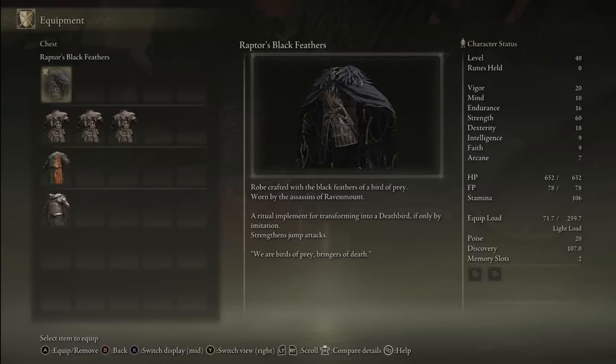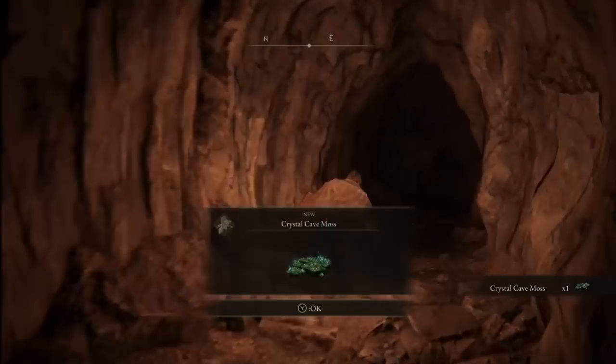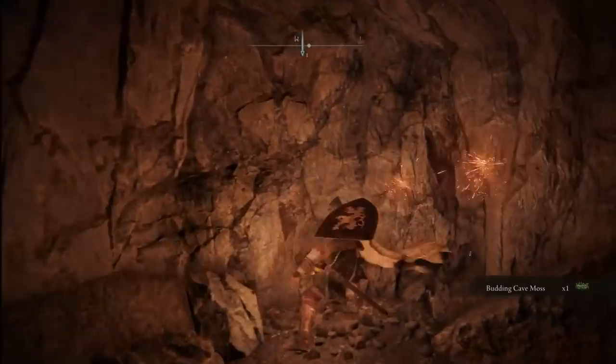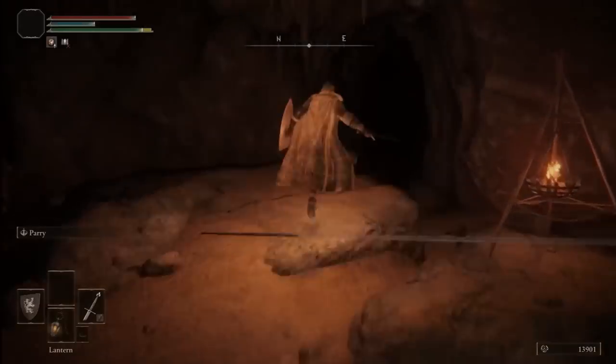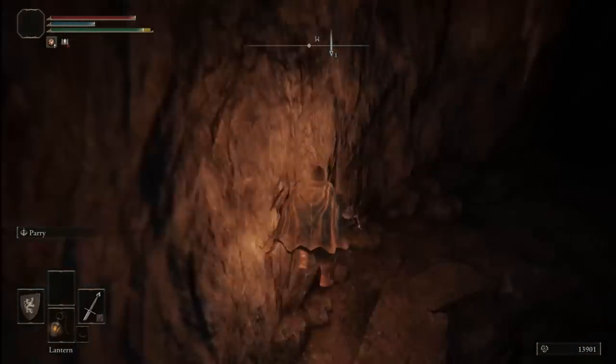For another very nice boost to jump attack damage, we have the Raptor's Black Feathers armor, which stacks with the Claw Talisman for even bigger damage. You can find it at the Sage's Cave in the Altus Plateau region. There are a lot of illusory walls you'll have to go through until you can eventually find the chest with this armor set after making a pretty easy jump, following the path past the Raptor's Talisman's Claw. Pretty easy to reach if you know where you're going.